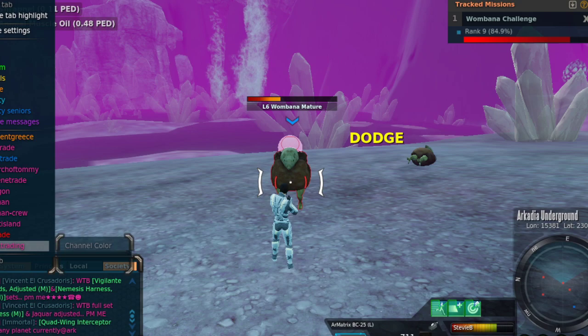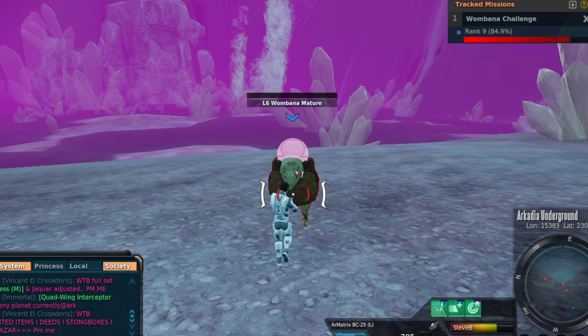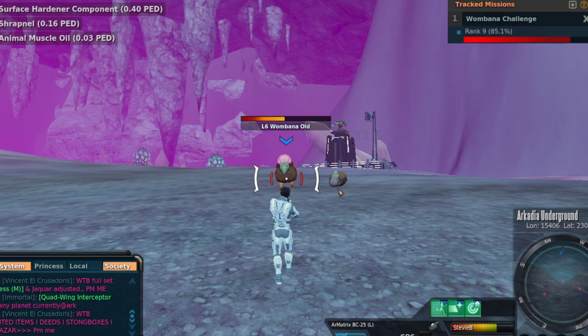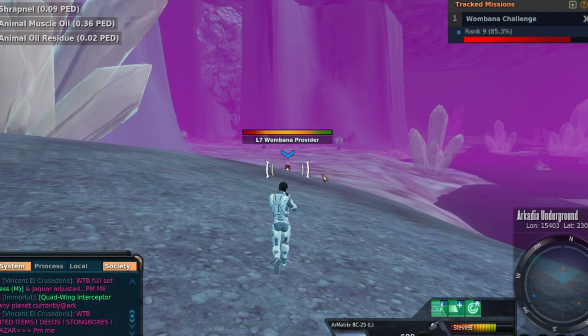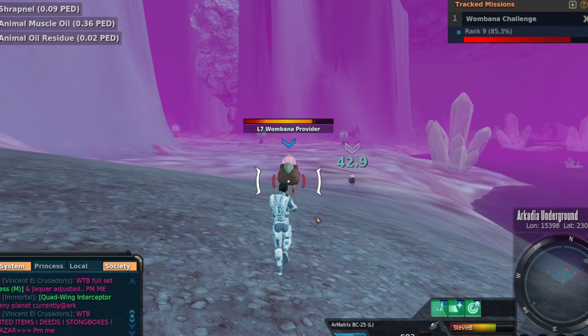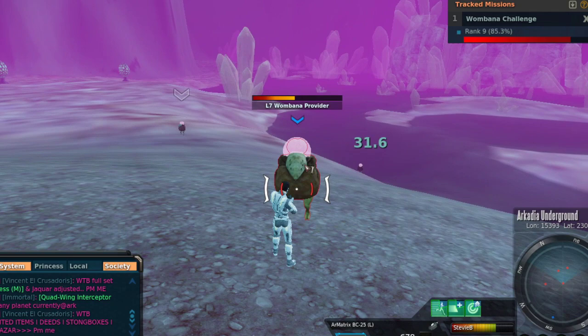So why am I doing this? If you saw my video the other day on getting the Viceroy armor, you know there are three upgrade missions: an adjusted mission, an improved mission, and a modified mission. To do each of those missions you need nanites — two nanites per mission per armor piece. So you need 14 total adjusted nanites, 14 total improved nanites, and 14 total modified nanites. Everybody wants the adjusted nanites; they're about 150 to 200 ped per nanite.